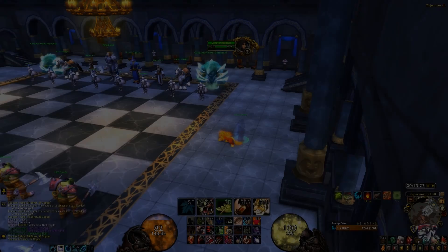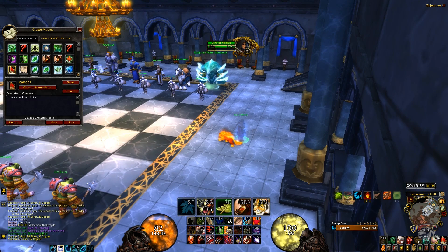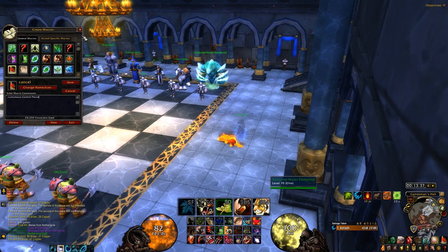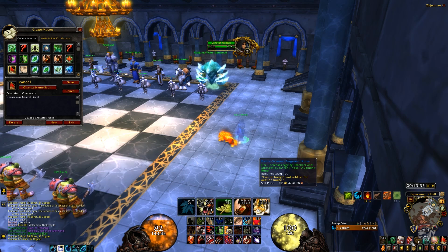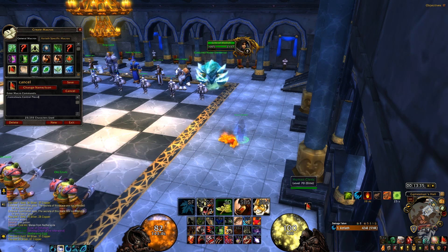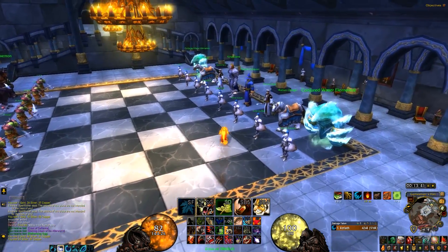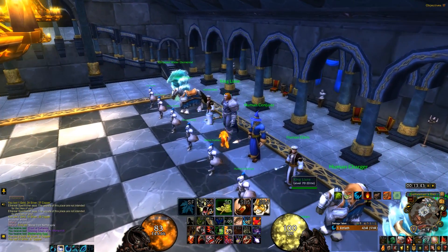I know how to solve that now. All you have to do is create a macro. In the macro, type in: /cancelaura Control Peace. You open up the macro interface by typing /macro, and that's how you create the macro. Then you can use an icon that you put on your action bar.